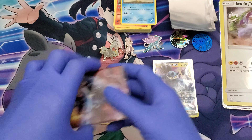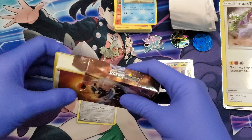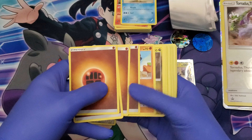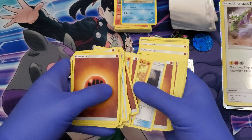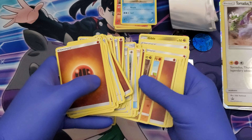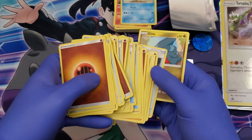Let's see what kind of holographic energies they gave us in here. They didn't give us any holographic energies — how rude! No holos at all. So it's hit and misses, guys, hit and misses on those. Wow, these are horrendous cards — just a ton of energies.